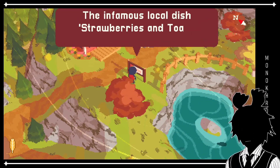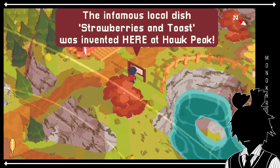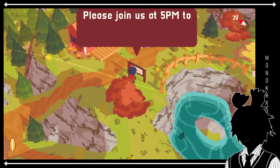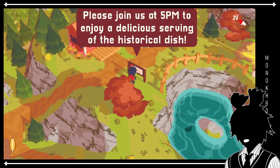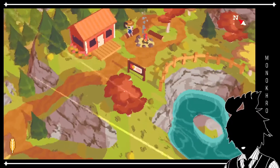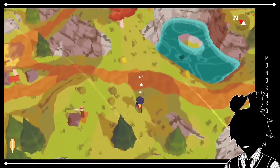Did you know? The infamous local dish, strawberries and toast, was invented here at Hawk Peak. Please join us at 5pm to enjoy a delicious serving of the historical dish. Ooh. Strawberries and toast.